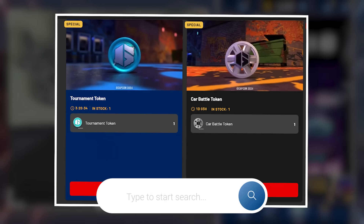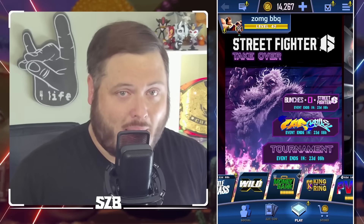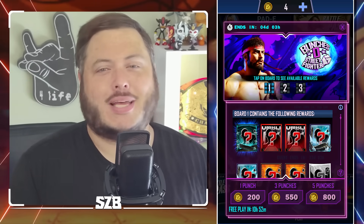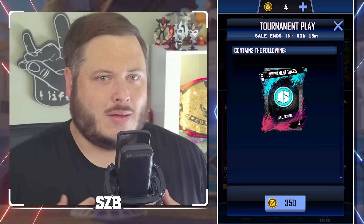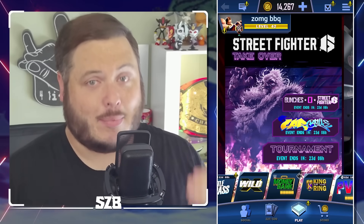Go to supercard.com and follow the instructions mentioned earlier. QR codes and free packs with tokens will also show up — we'll have to wait and see which ones appear. Whale methods include Bunches of Punches and packs in the car battle store offering up to 35 tokens per purchase.